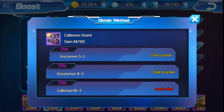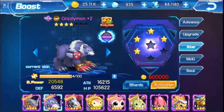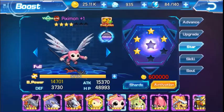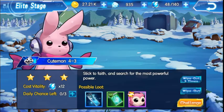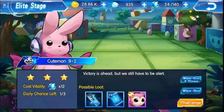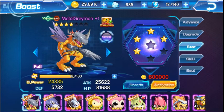I'm going to get the Grizzlymon one. Sunflowermon, did already. Piximon, we did. Pushimon shards are easy to get - seems like Pushimon is the easiest shards to get. I mean, I have 93 Pushimon shards, I'm almost ready to activate him to five stars. And my other Digimons, I know we're close to five stars.